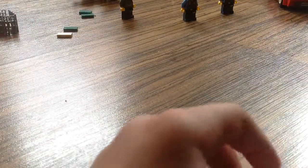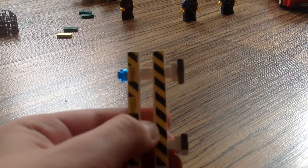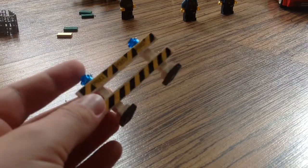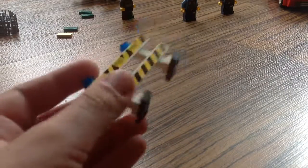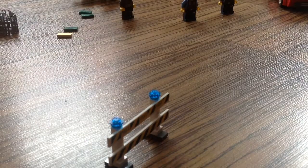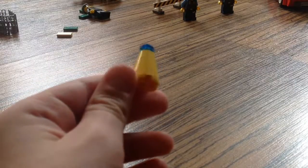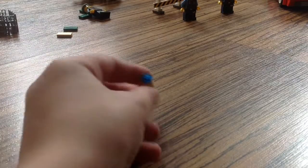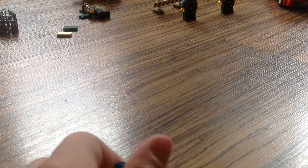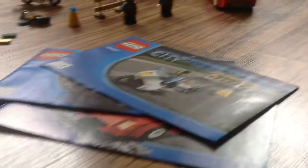The police accessories are here, but this set uses way too many stickers — it's always the same problem. Lego has started using a lot of stickers lately and stopped using printed pieces, which started around 2013. There's also a cone piece that says something like 'Police — can't come through, get out please.'